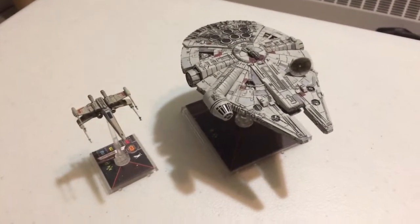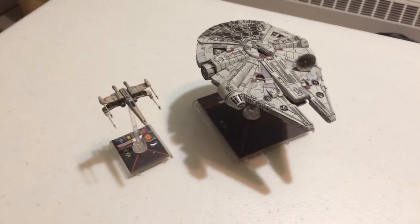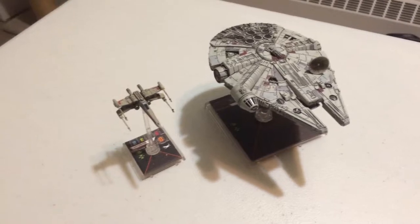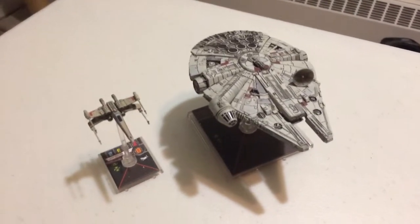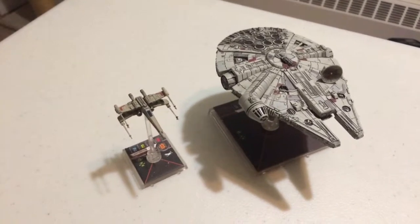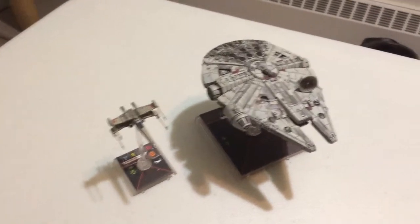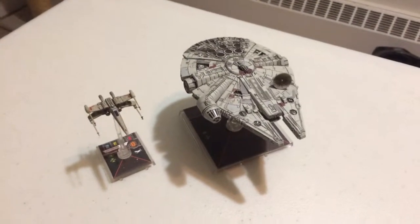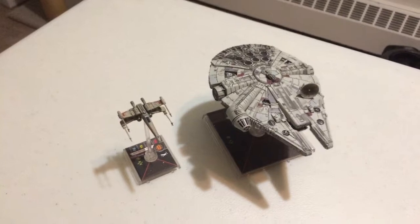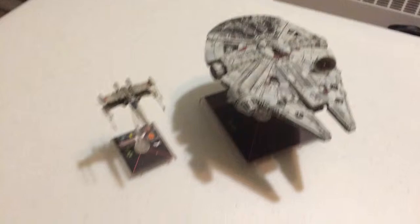Hello YouTube, this is Corbin22 here, back with another 100 point squadron build for Star Wars X-Wing Miniatures. Tonight we're looking at a classic combo — a YT-1300 freighter piloted by Han Solo, and an Incom T-65 X-Wing piloted by Luke Skywalker. There really is no focus around this build, I just wanted to have a bit of nostalgia, but I did try to make it as effective as it can be in a 100 point build.